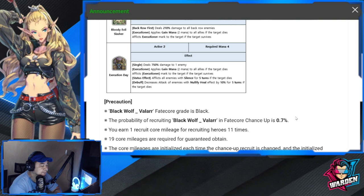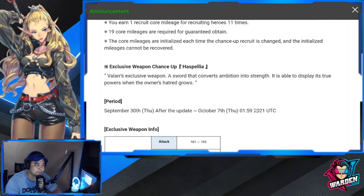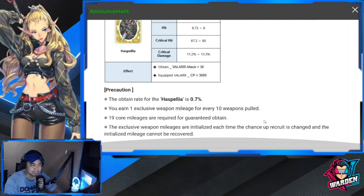His special weapon is called Haspelia, which looks cool but I won't recommend it. It gives an attack of +30, but since he's a black fate core, unless you're really a fan of Valar, I'd suggest saving your zest for fate cores rather than exclusive weapons. The weapon's pull rate is also 0.7% with 19 core mileages, same as the fate core.